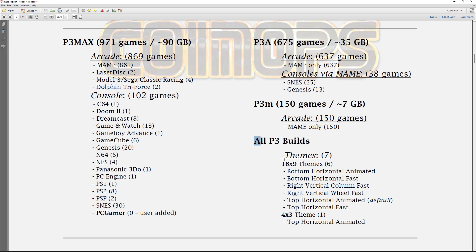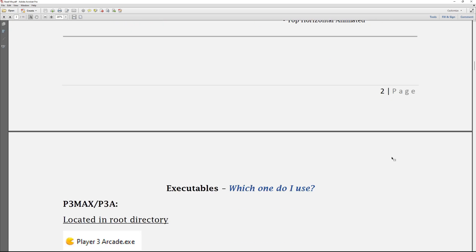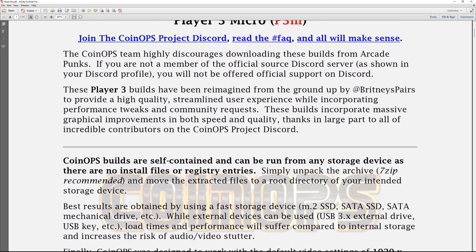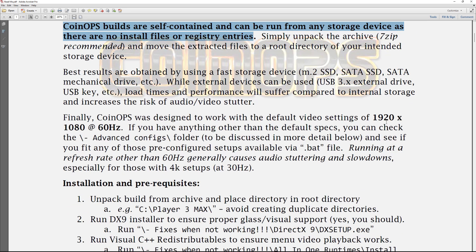All these builds come with different themes that you can switch through, including one 4x3 theme. There are also instructions here — they highly recommend getting this from backups.me or their Discord. Do not get it from Arcade Punks, because they've had issues in the past — the file can get messed up as it gets transferred so much. CoinOps builds are self-contained anyway.